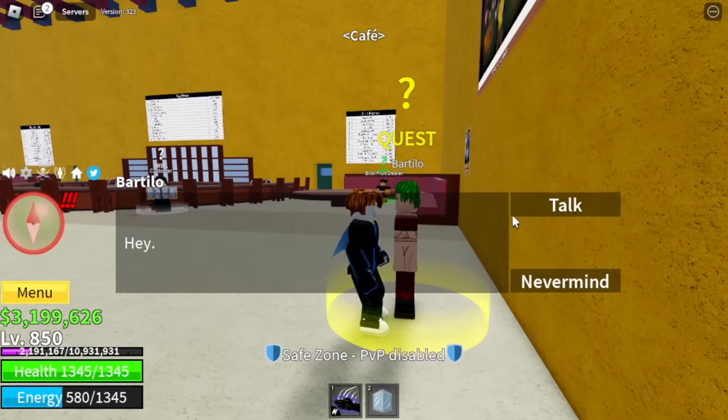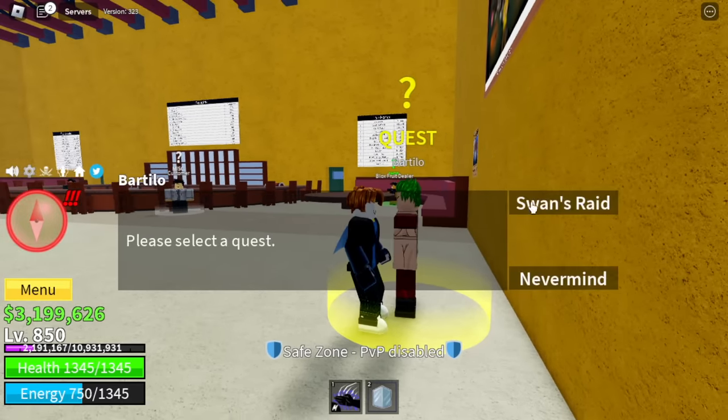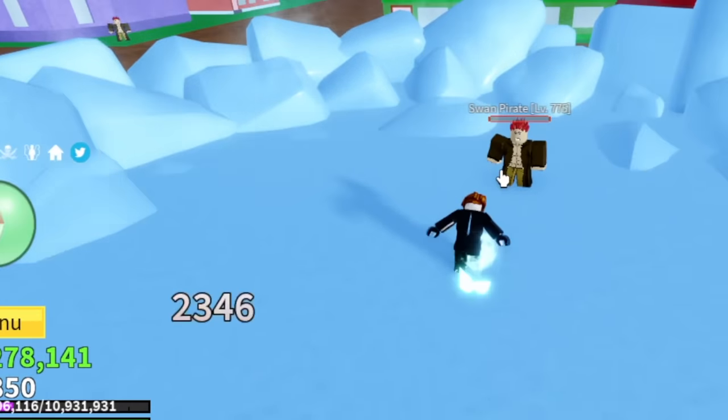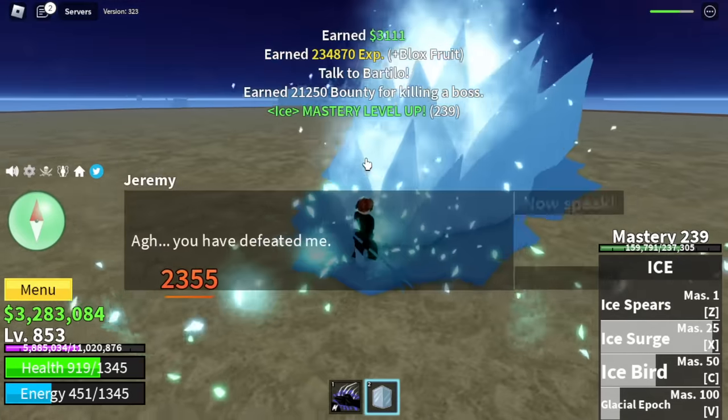After reaching level 850, head to the cafe and do the Bartillo quest. First quest: you need to defeat 50 Swan Pirates — the ones we were just beating. Fast-forwarding it. After that, you need to beat Jeremy, the boss in this part of the island.